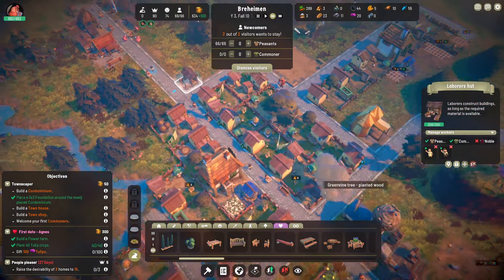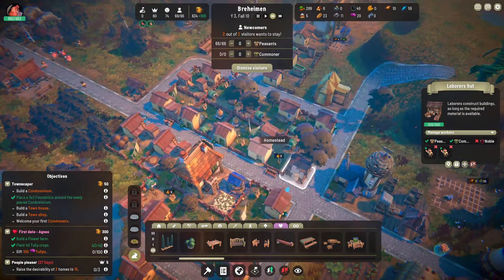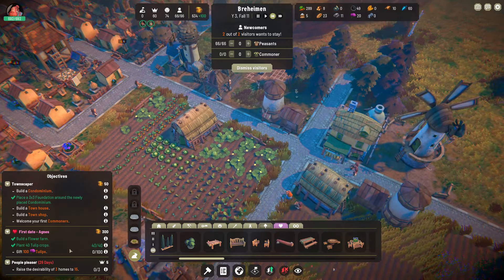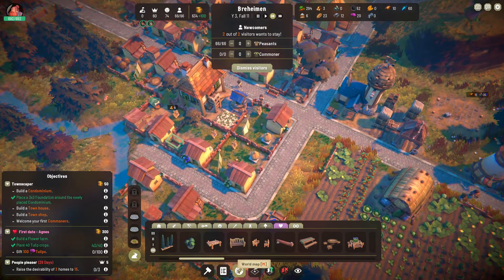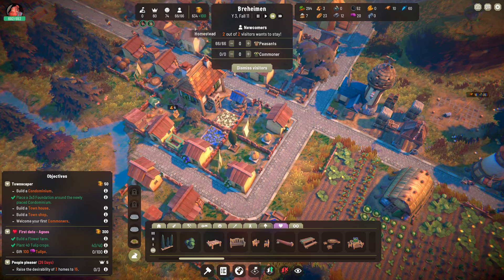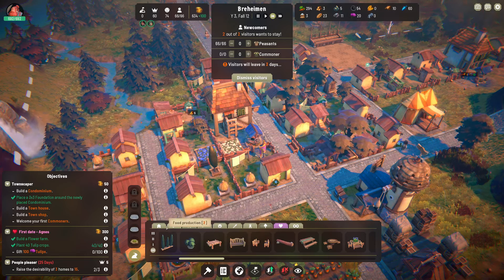We've got people in both laborers' huts. I'm kind of surprised we have outstanding stuff, although we did just queue up everything in the world in everybody's backyard. Raise the desirability of three homes to 15 — what is the desirability at right now? I have to imagine there's some sort of filter for me to see this.